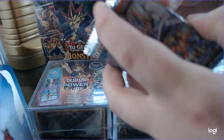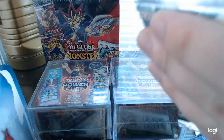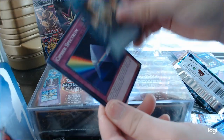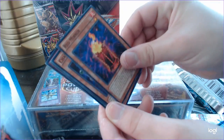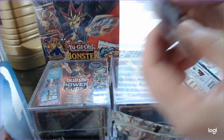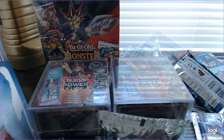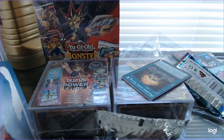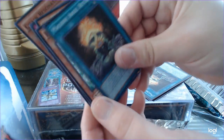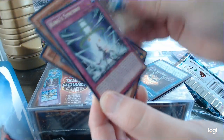Now for the Duelist Pack Dimensional Guardians. Machine Angel Absolute Ritual, Cipher Spectrum, Red Mirror, Chain Resonator. And for the second pack: King Synchro, Chain Resonator, Machine Angel Ritual, A12 Cyber, Cipher Mirror Knight.